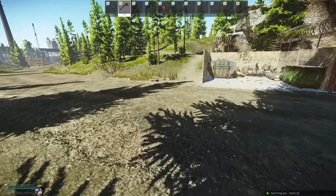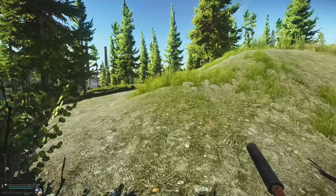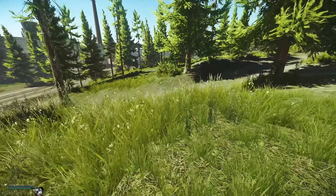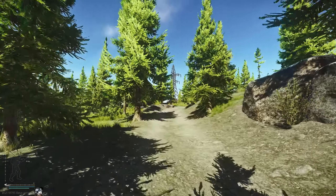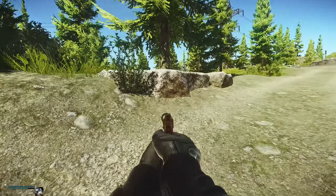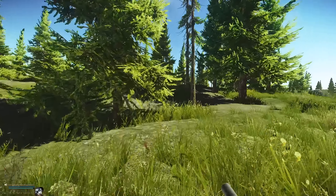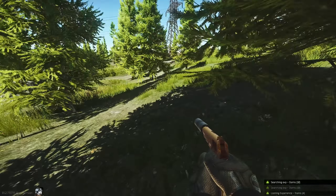From here, head towards the power pole up top and take a left towards a dirt track. This one can be a little difficult to find, but follow the hidden track all the way along until you see a flat rock next to a tree. Face the opposite direction to the cliff, looking past the large rock towards two skinny trees. Run past the first skinny tree and next to the other one is the next hidden cache.